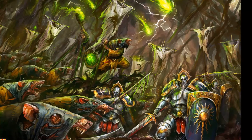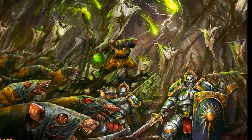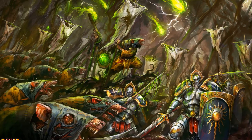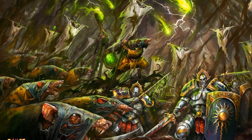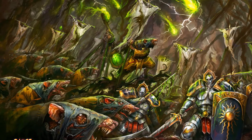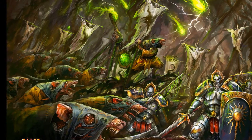Plague Monks start at 10 models and go up to 40 models, ranging from 70 points to 280 points. They're only Battle Line within the Clan Pestilence faction, but this means you're spending only 210 points minimum on Battle Line, which makes them an excellent chaff unit or even a tar pit. The really large units of Monks can really do some damage, and a lot of times you're going to see them moving around Plague Furnaces.